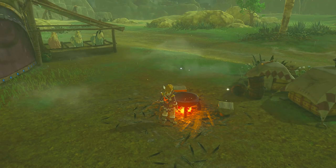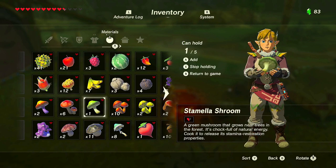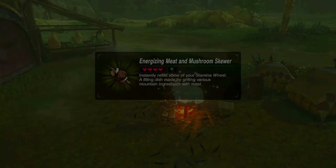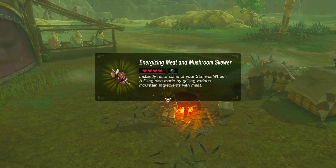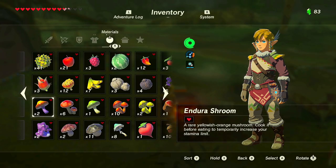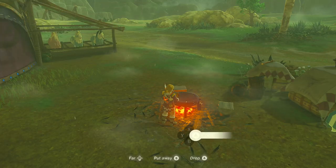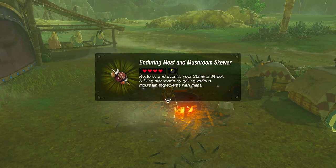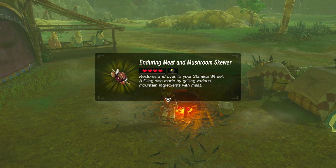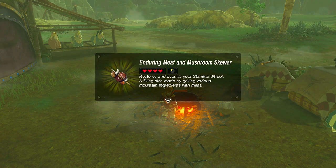Adding those stamina ingredients together gives a mushroom skewer. Combining a stamella shroom with a piece of raw prime meat gives an energizing meat and mushroom skewer, which instantly restores your stamina wheel. There's a distinction: energizing restores stamina, while enduring gives you temporary extra stamina — that yellow wheel. These are two different stamina-related dish types.